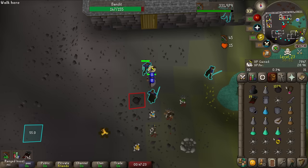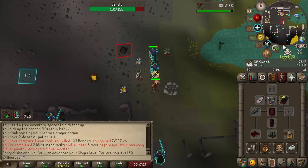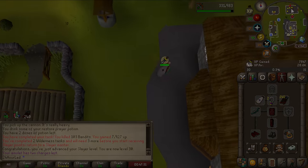We grabbed a wilderness task from Krystilia — scorpions and then bandits. Bandits is actually a really good one, not too dangerous, and with a giant pile of them in multi-combat we just plop a cannon down. There's even a cannon spot recommendation right there. We approached 25 slayer getting 30k XP per hour — really good considering our combat and slayer level. Perfectly 30 slayer with the exact last kill of the task — that'll do for now.